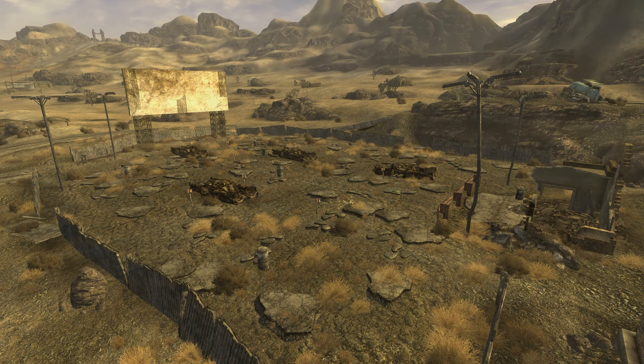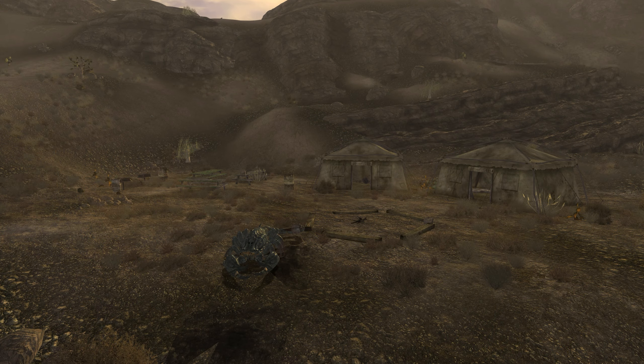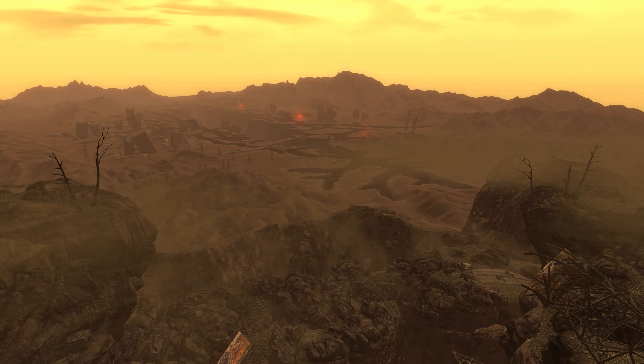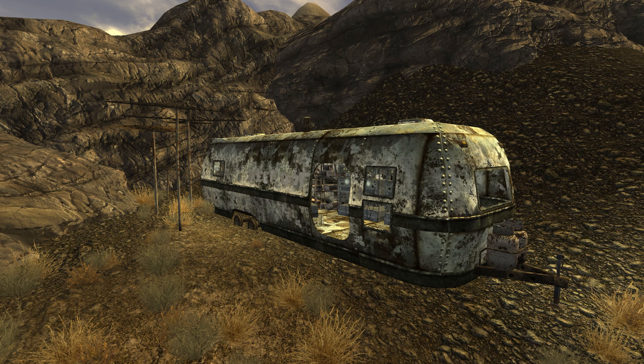On the southwestern edge of Prim lies the California Sunset Drive-In. Up the hills to the southwest lies the radscorpion-infested Mesquite Mountains campsite. To the north of the campsite lies the radioactive Mesquite Mountains crater. West of Prim, the canyon wreckage blocks the path to the Divide. Northwest of Prim, the trailer belonging to Lone Wolf Radio sits empty in the hills.